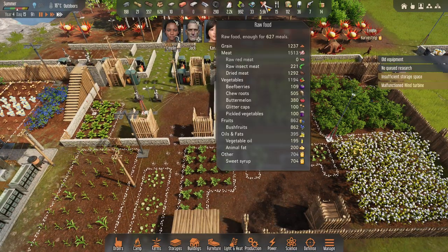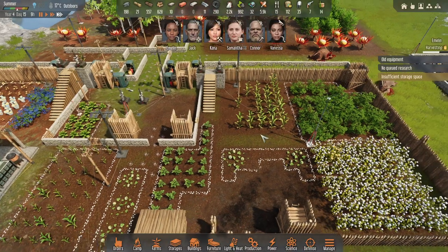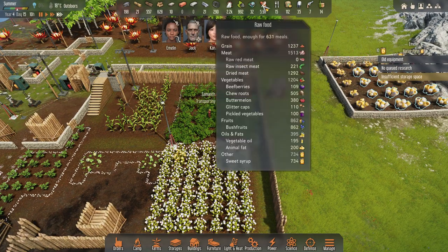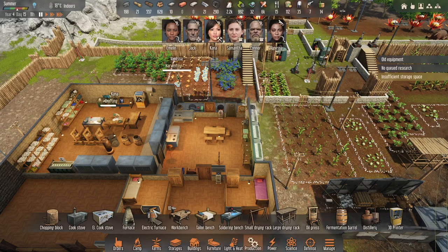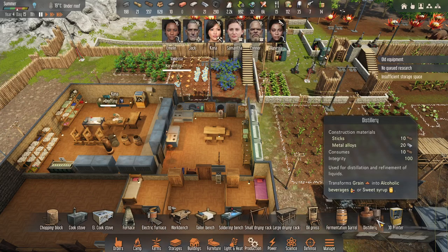I've got plenty of meat. How much sugar do I have? Doing great on that. The other thing I wanted was to get a distillery so I can make sweet syrups — it's like maple syrup where you just boil it down.